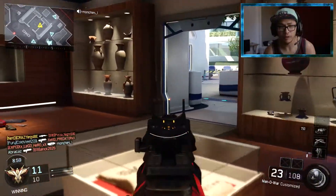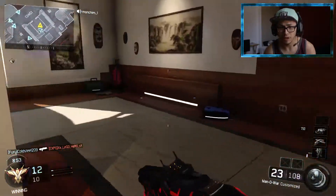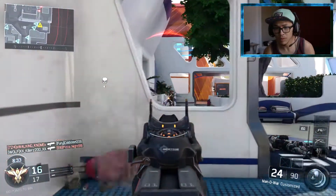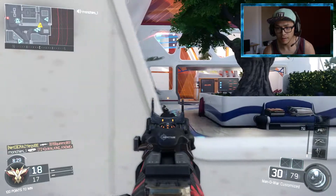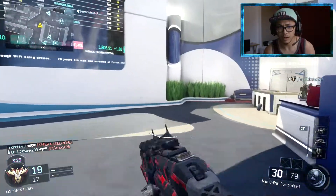It takes five kills or six kills to get your specialist thing - that is not a lot at all. You can get this like ten times if you go off. Two kills so far, I just need three more. Yeah, five - it takes five kills to get your ability.